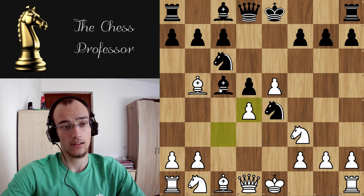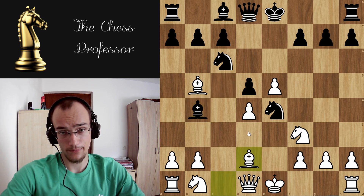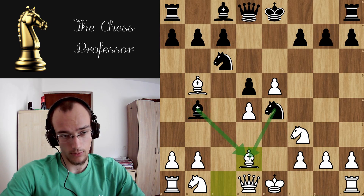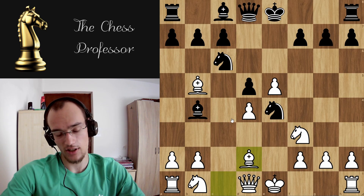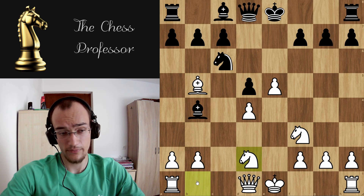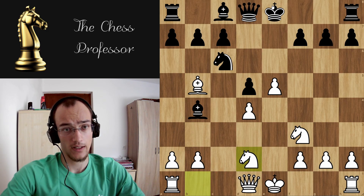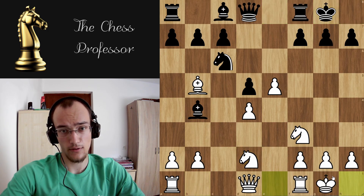The main line is bishop b6, but check is also fine. Let's first look at the check. You block with the bishop. There are a lot of variations — they can take with either piece, but both moves are played similarly. Let's look at knight takes. Knight takes — you play knight b to d2, developing another piece and recapturing. They're most likely gonna play castles. Now you castle. They're gonna go bishop g4, pin.